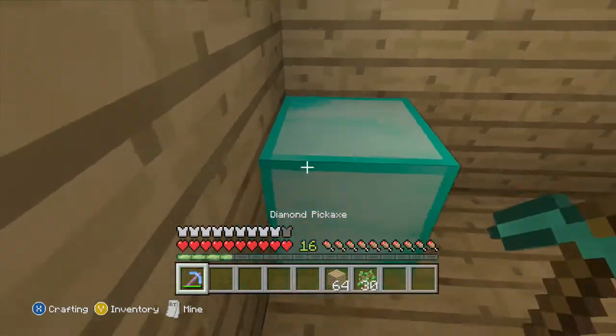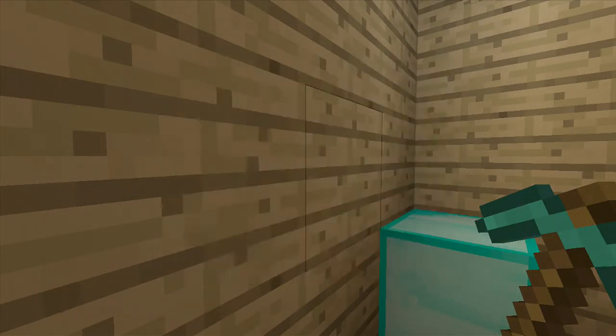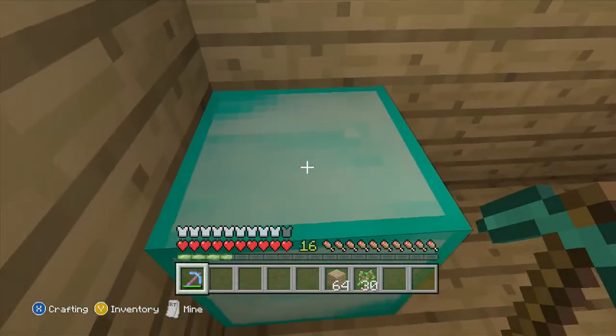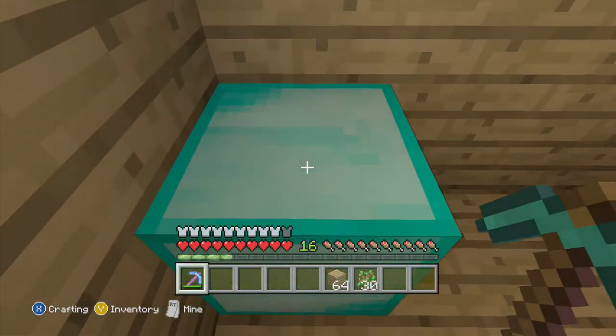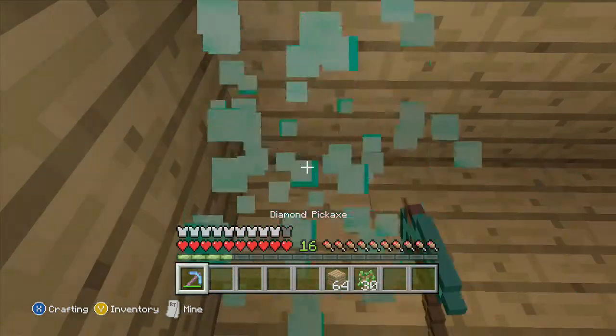What you do is place the block down — and this can work with any kind of block, by the way: iron, diamond, gold, wooden blocks, cobblestone, any kind of block. You place it down, you mine it, then switch back to the second hotbar and place it back as fast as you can.